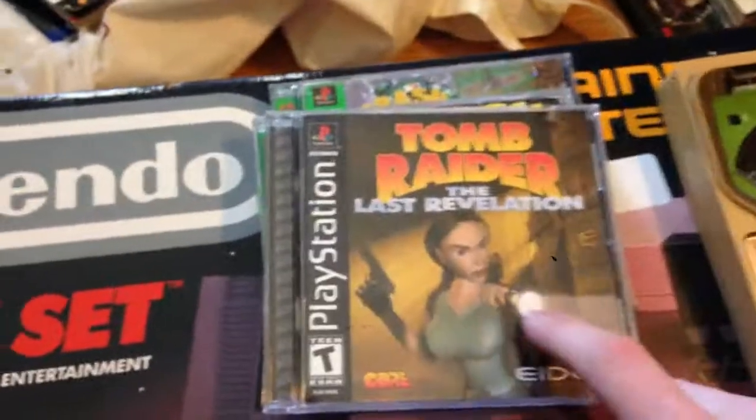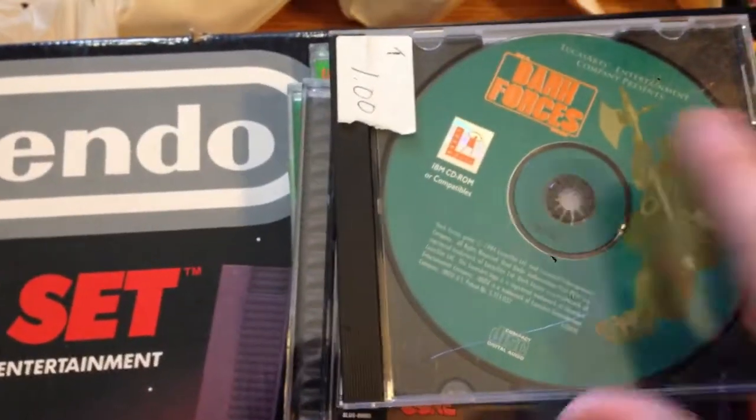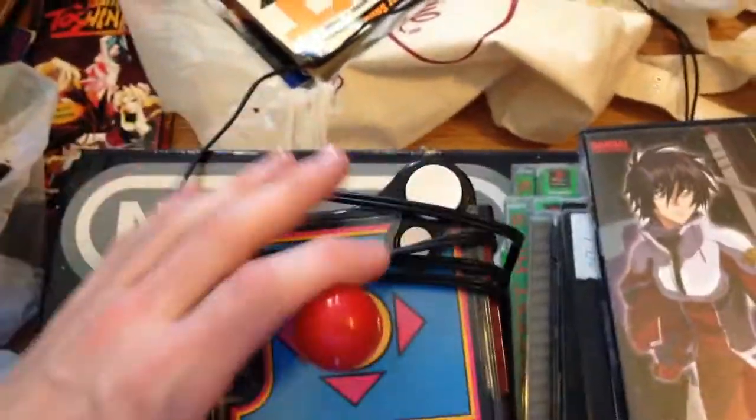This is also in that trade. I picked up the Dark Forces game, a Rebel Assault game, another anime disc that I missed last time, and picked up this pretty sweet Ms. Pac-Man game — it's actually wireless, so it's pretty neat.